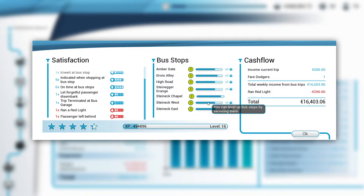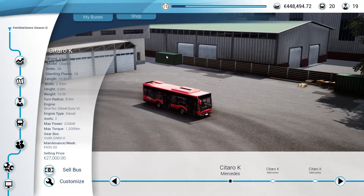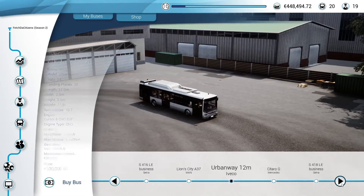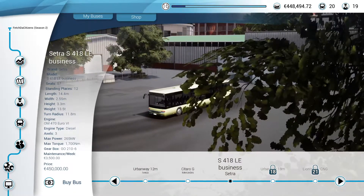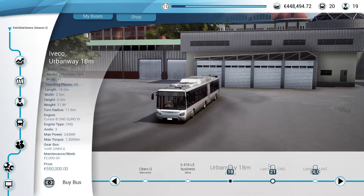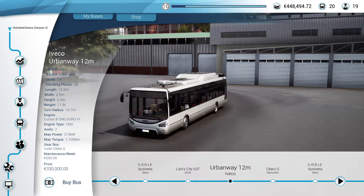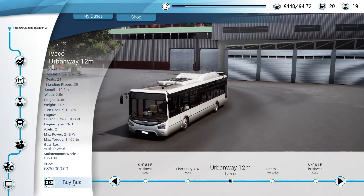Oh my god, Shining Chapel is not on level 3 yet — how is it not on level 3? What is going on with that? Look at that — 356,000 euros. What bus can we even get with that? We're on 448,000 euros — that's enough to get into the sector isn't it? Level 18 and we unlock... ah no, I don't like this one. I might think about getting some CNGs — these are 330,000 euros and we do need to start putting drivers on, so I'm going to get a CNG.